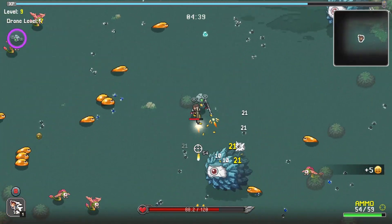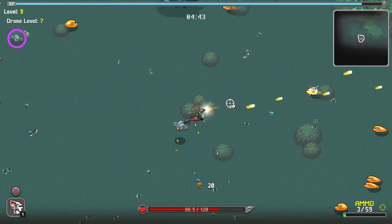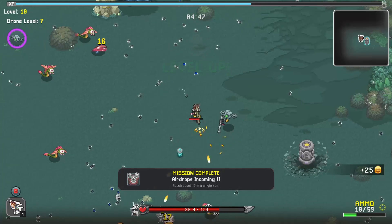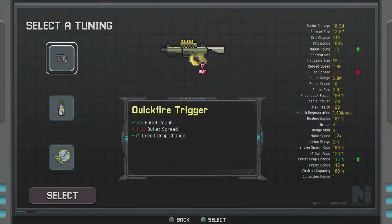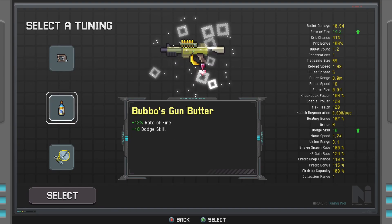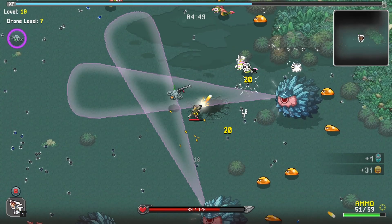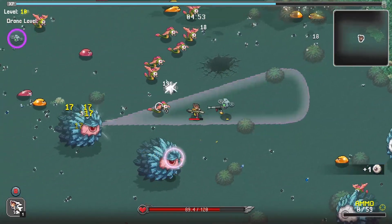Bullet spread is not great. Rate of fire — we'll take rate of fire and dodge skill. I haven't had any movement speed yet, so might want to look into that at some point. That is just a way back up. That's a very nice rate of fire. A little bit of armour — my armour's already two, why is it going one? Let's take it. That's broken for some reason — that'll be a bug.